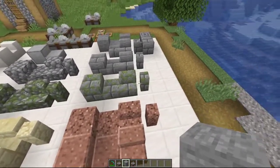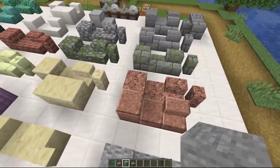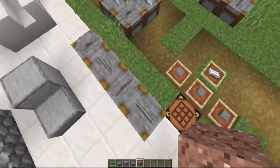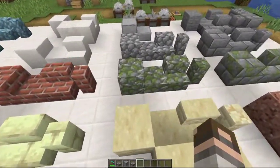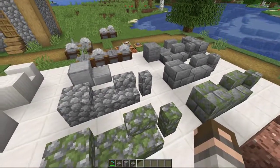Mossy stone brick gives you slab, stair, and wall. For granite, andesite, and diorite you can make the slab, stair, and wall, as well as the polished variant — which you can then cut again to get the polished slab and polished stairs. For cobble and mossy cobble you have slab, stair, and wall.